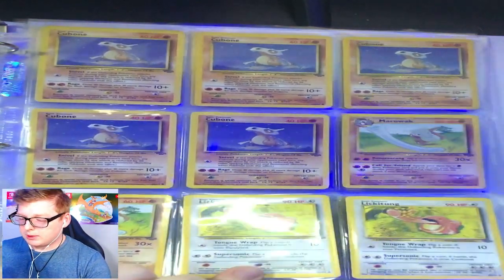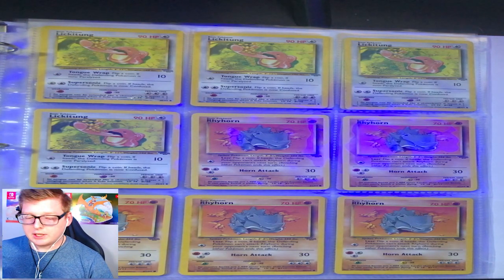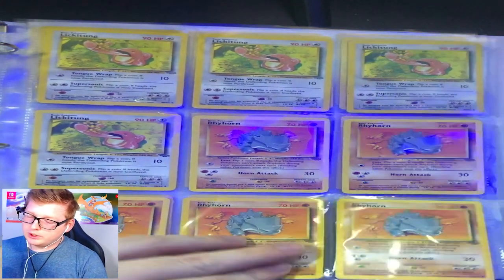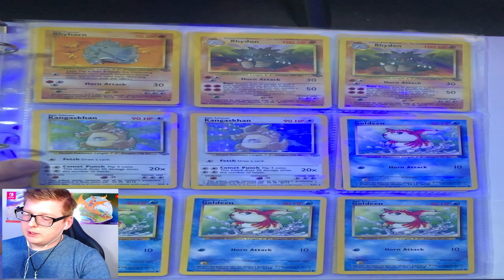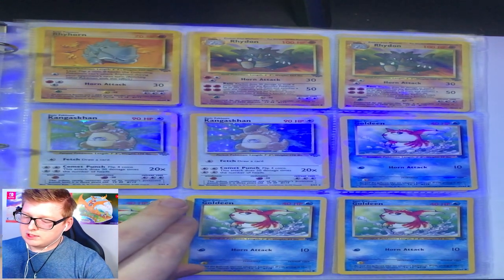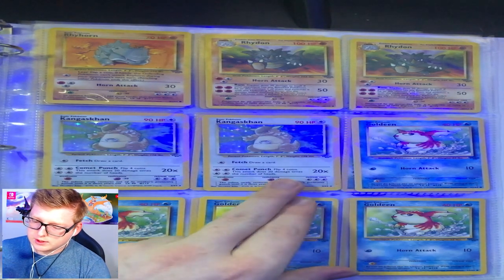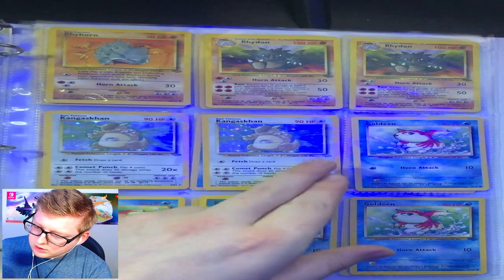You got your Cubones, your Marowaks, your Lickitungs. I'm sorry if we go too fast through these, but I don't want to bore people too much. More Rhyhorn. I got two Holo Kangaskhans here — both actually pretty nice.